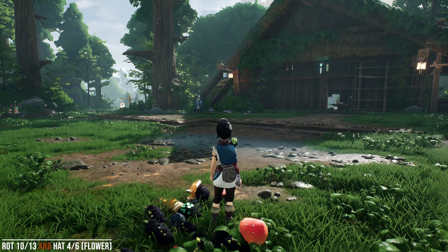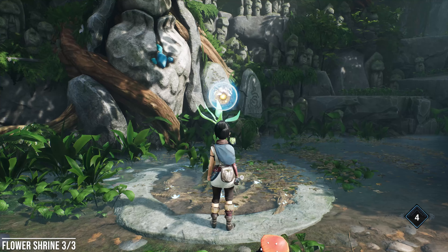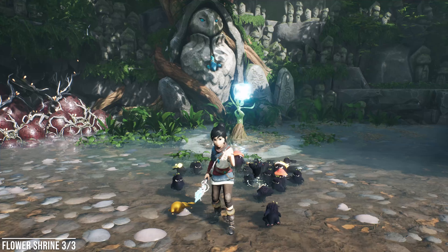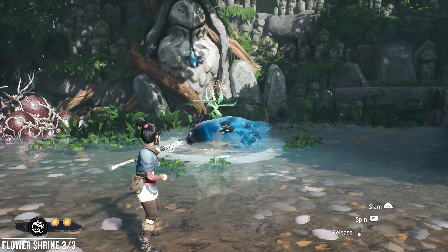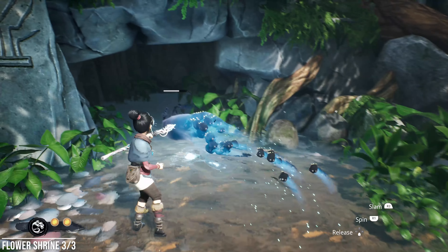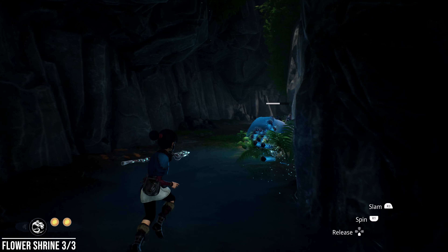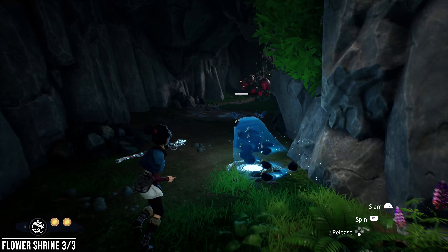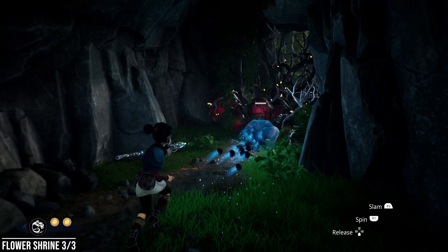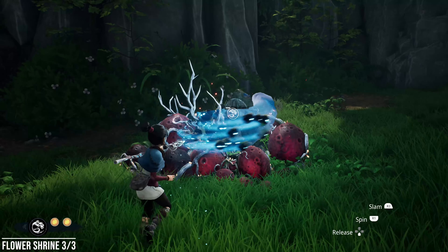Outside the house, if you turn around you'll see a tunnel, and this tunnel is going to lead us to a bunch of different things. As soon as you enter this area, look for a Rot running around with a flower on its head — that's right, this one actually moves. This one also contains a hat, so you're getting another two-for-one special here: the 10th Rot and the fourth hat, the Flower Hat. I think there are only two Rots that come with a hat, but I could be wrong.